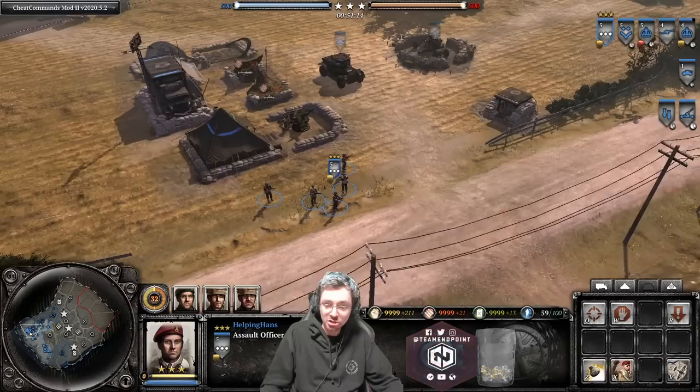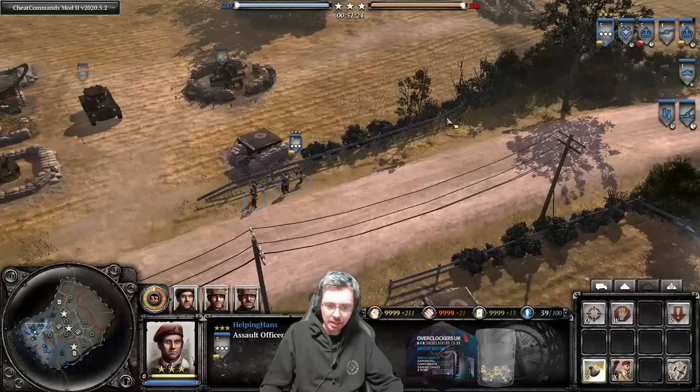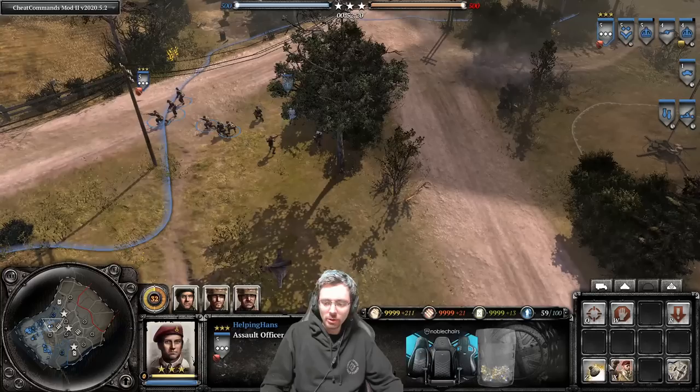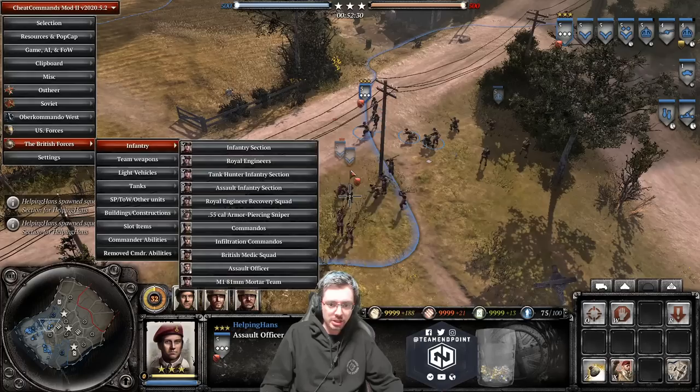The Assault Officer has two abilities. First is the Light Gammon Bomb, a bit more effective than the standard Mills Bomb that Infantry Sections can throw — good against clumped-up infantry, potentially wiping a lot of things in one shot. The second is Heroic Charge. It only works on one friendly squad — let me demonstrate with some Infantry Sections nearby.